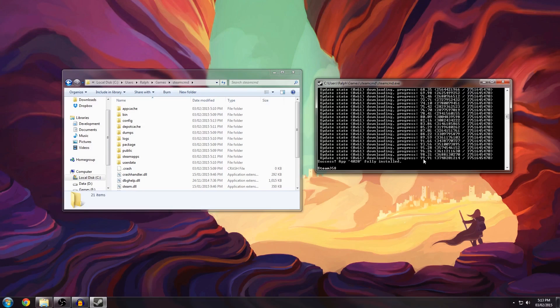As soon as the download finishes, it may, depending on your situation, start validating the files. It just hit successfully installed. When it's done, you don't have to do anything anymore, so you can close the SteamCMD terminal.